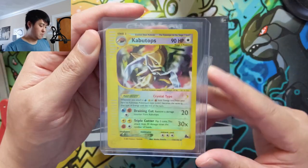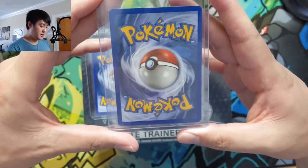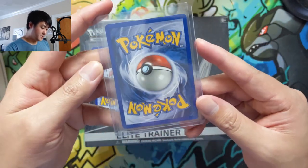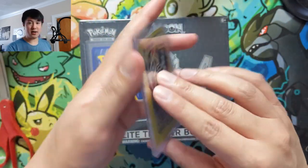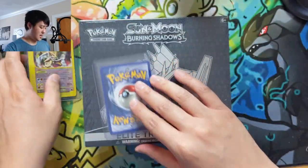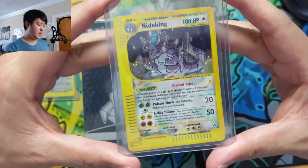We got the Kabuto crystal, and this is probably one of the best condition ones of the ones I picked up. It's the reverse, but I don't see any significant edge wear on it, so this one might be worth sending to PSA — Kabuto crystal.